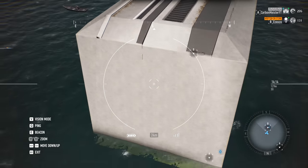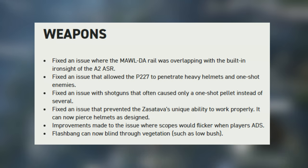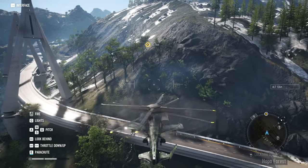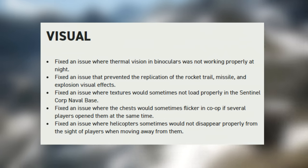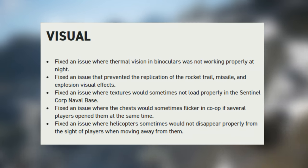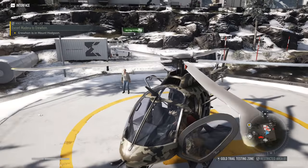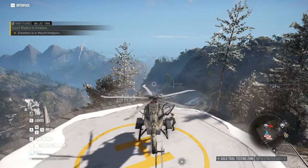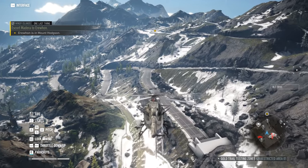For weapon-related fixes: flashbangs can now blind through vegetation, and they fixed an issue where the Malda rail was overlapping with the built-in iron sight of the A2 ASR. On the visual side, they fixed an issue where thermal vision and binoculars were not working properly at night — a fix that many of you were asking about in the comments.